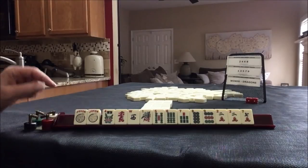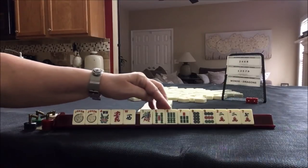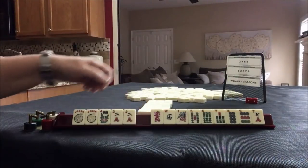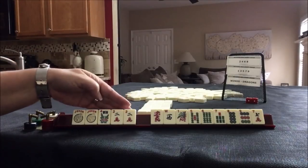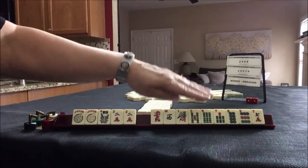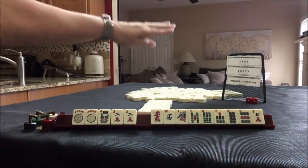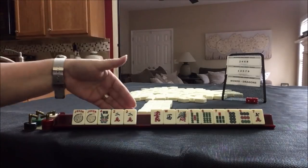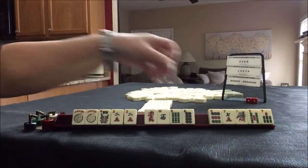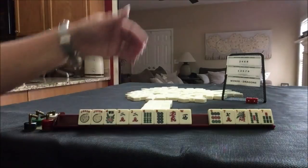Okay, we've got a couple of jokers, a flower, red west, 1, 5, 6, 7, 8, 9, and a pair of 2s. I always keep flowers. With the pair of 2s, I'm going to look at the rest of these tiles and see which category will use the most of them. We have 2, 4, 6, 8; odds; and Winds and Dragons. Clearly we're not going to play odds because this is an even number.